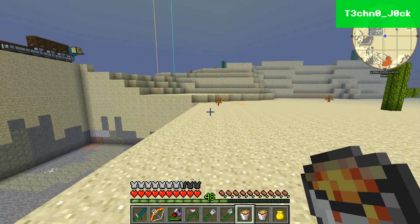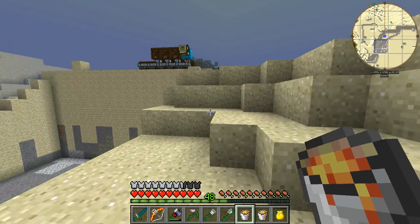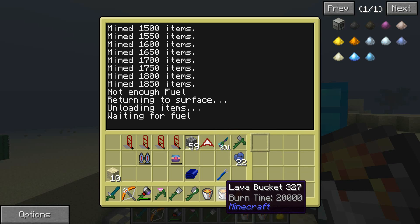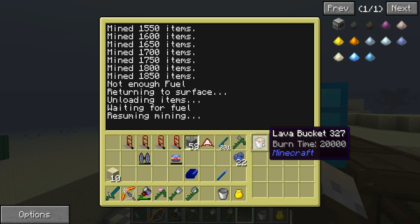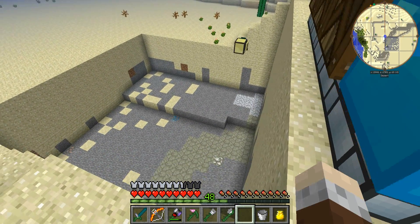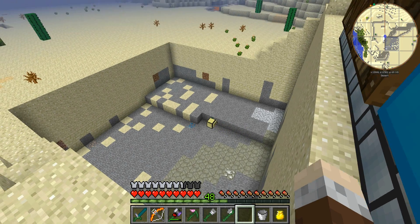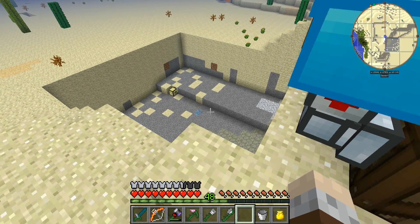You'll see at the top right there's an alert that we've moved into an area which has been claimed by me — I'll show you that in a second. There we go, resuming mining — off it goes back down to where it left off. It remembers exactly where it was, it doesn't need to start again. It's obviously down to the stone layer now, pretty much past the sandstone layer.